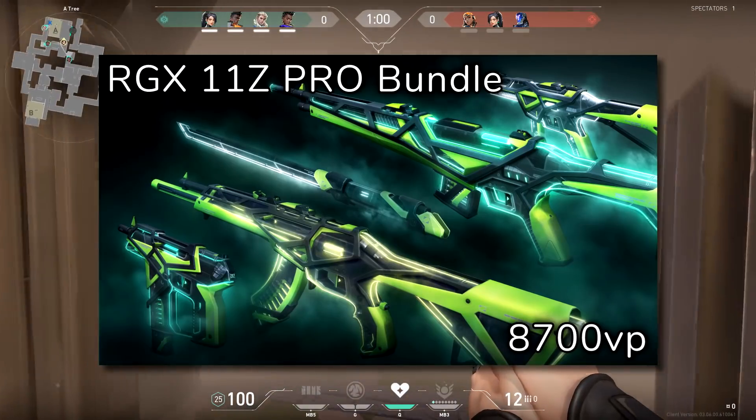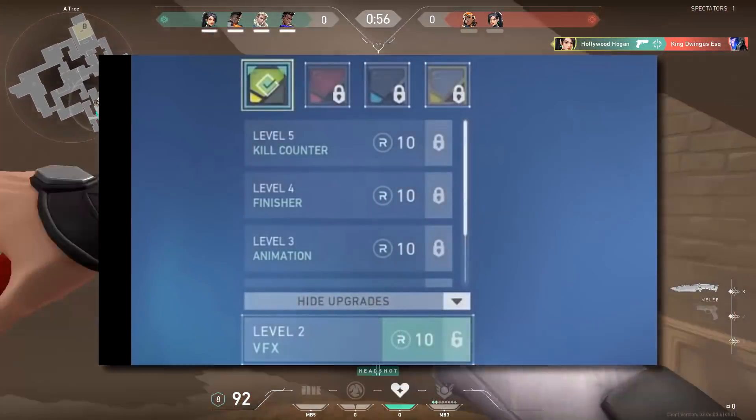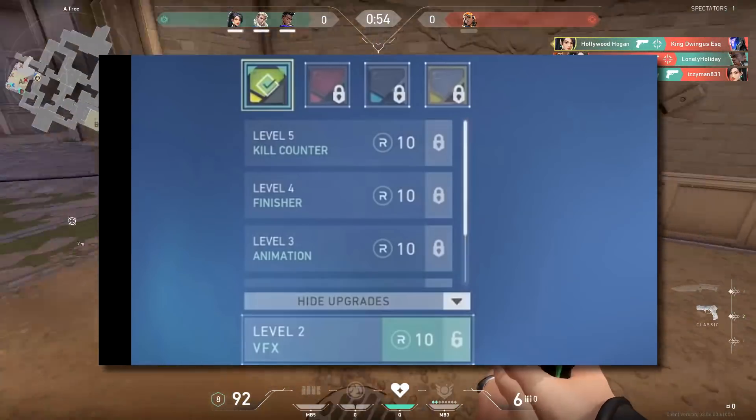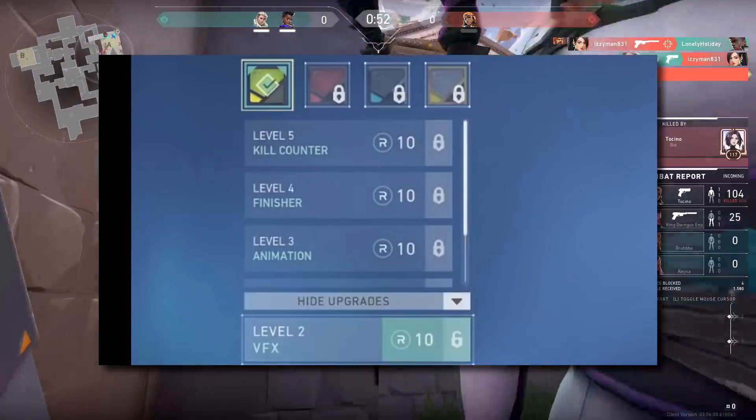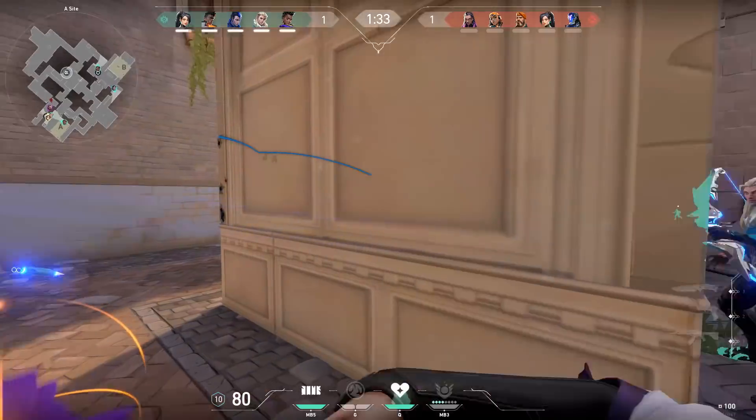Coming in at 8,700 Valorant points, this new collection — which I'm going to assume is an Ultra Tier — is going to include five upgrades. Four of the upgrades are variations, and the fifth, just so they can squeeze as much Radianite out of us as possible, is for a stat tracker.